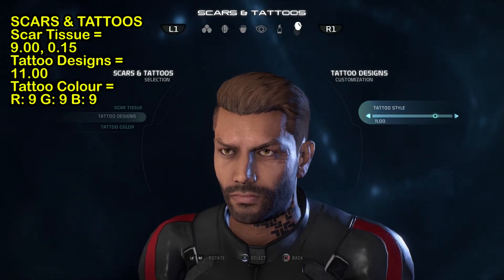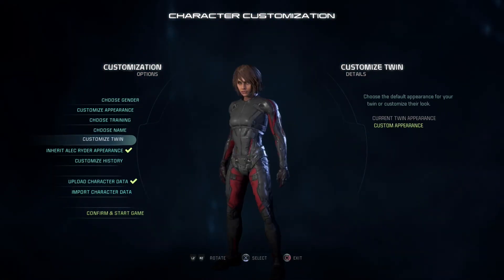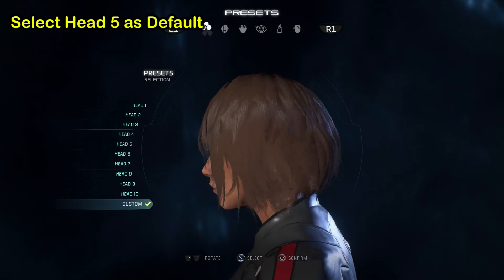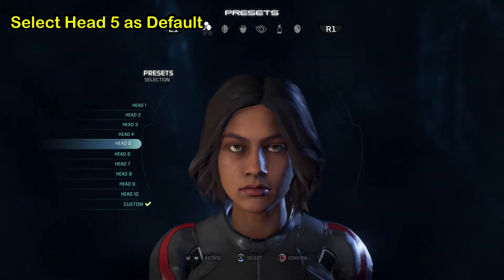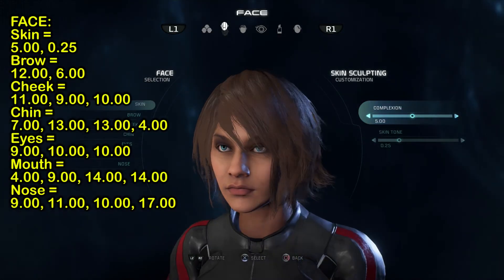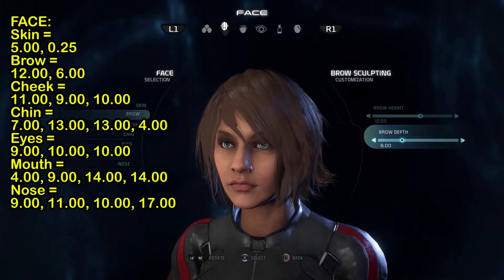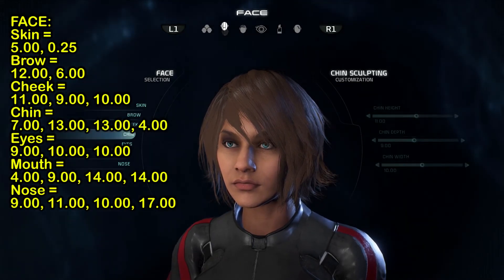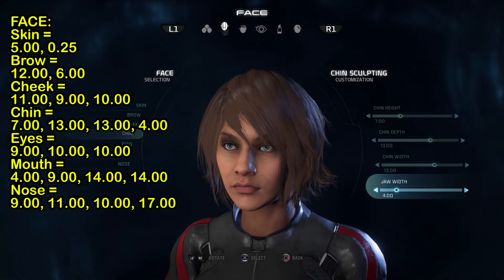Tattoos: scar tissue is nine to fifteen, tattoo design is number eleven, and tattoo color is R nine, G nine, B nine. For the female character, select head number five as your default head. From there, skin is five to zero point two five, brow is twelve to six, cheek will be eleven, nine, ten, and chin will be seven, thirteen, thirteen, four.